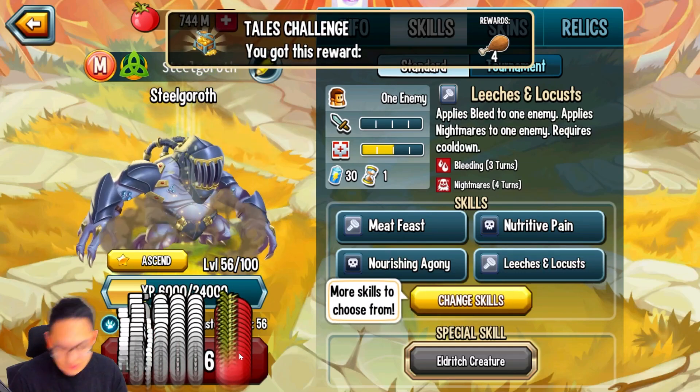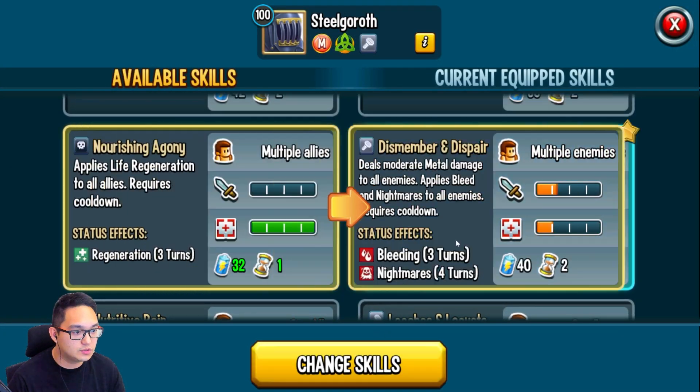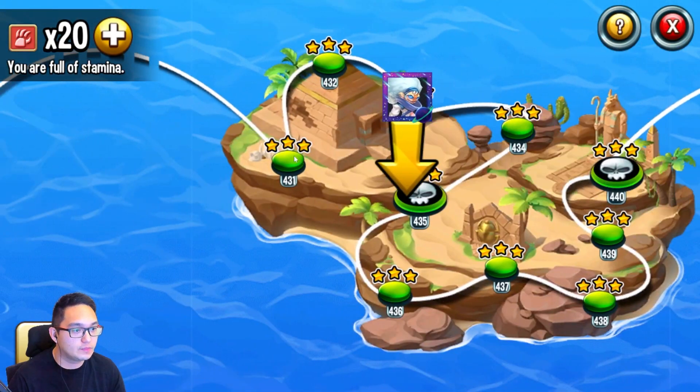Very early morning here, so we are here recording. We have this. Now I'm gonna put the commanded skills. Alright, so what's the stats now? And it is a metal one. So we're gonna check out in the adventure map.